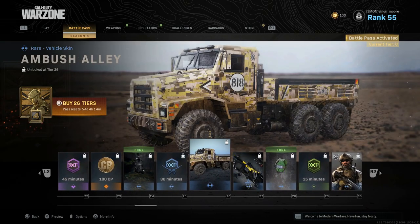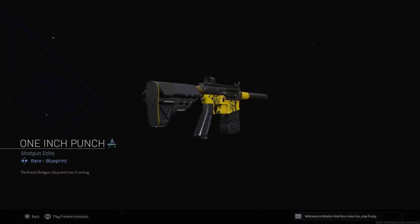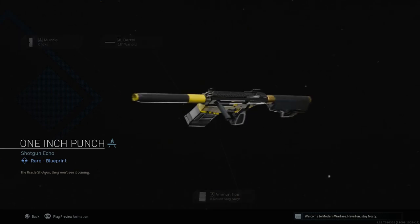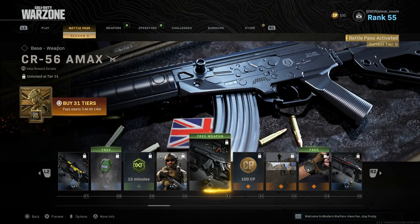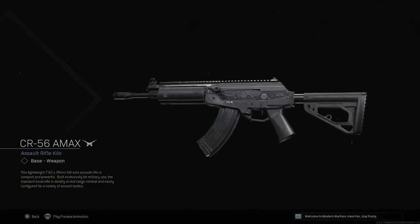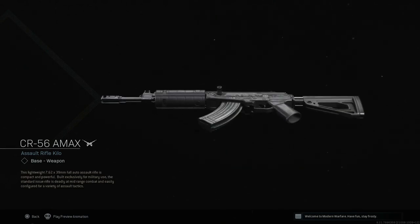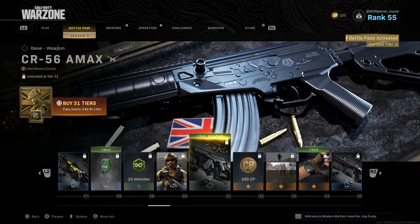New weapon charm, new skins. One Inch Punch — let's check this out. This is the legendary shotgun blueprint — it looks nice, it's a rare blueprint so that's pretty good. And we got the CR-56 AMAX, aka the Galil — the real Galil, not the Grau. Nobody's messing with the Grau. This is the actual reworked and reimagined version of the Galil from Black Ops 1. I'm definitely gonna be grinding for this.